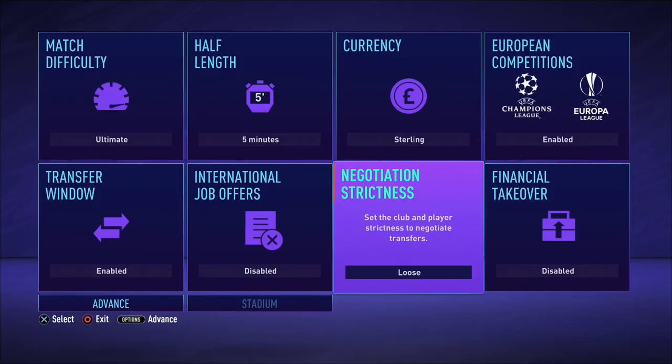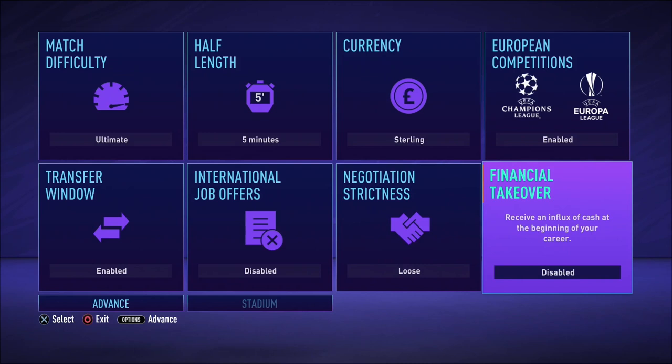A few other suggestions would be to use loose negotiation strictness as you want to sign players from your feeder clubs whenever you want. Of course don't try to sign players who recently joined the feeder club. Don't choose to have a financial takeover either before starting the save. And play on a difficulty that's challenging for yourself, as this is a challenge nonetheless.